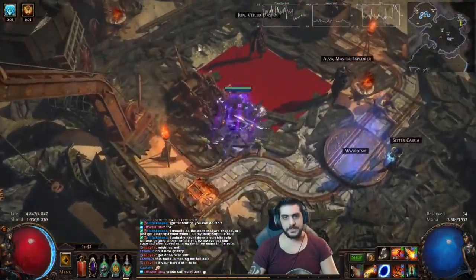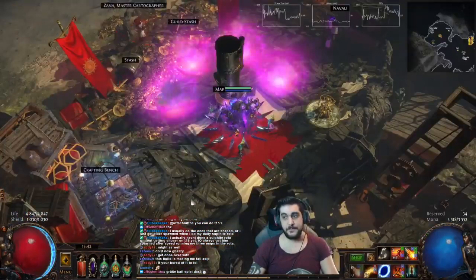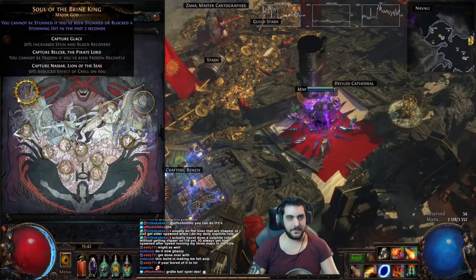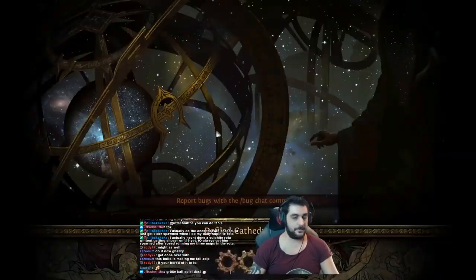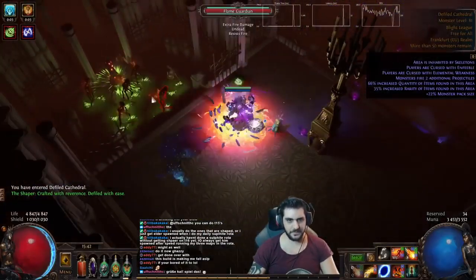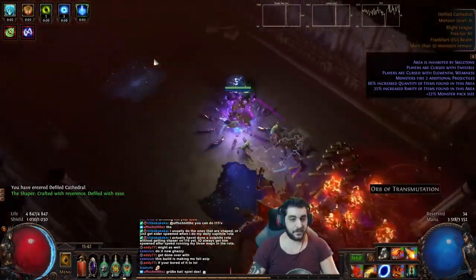We're going to show some gameplay footage to talk about the build, then I'll show you all the details, gear, and everything. Bandits — you're going to kill them all. Pantheons are personal taste; I went with Brine King and Shakari. I don't even have them upgraded because I'm lazy with this build. This is not a Vaal Fireball build — this is a Fireball Igniter.